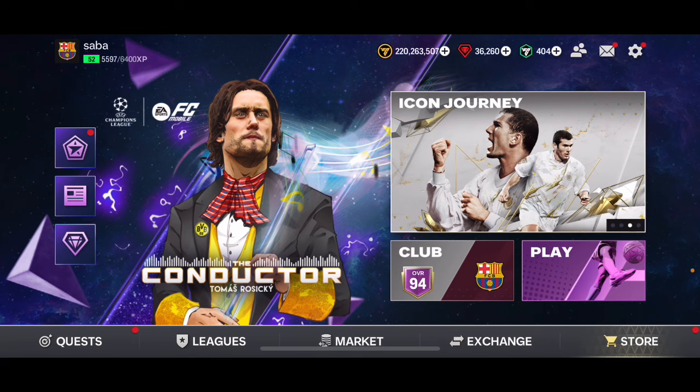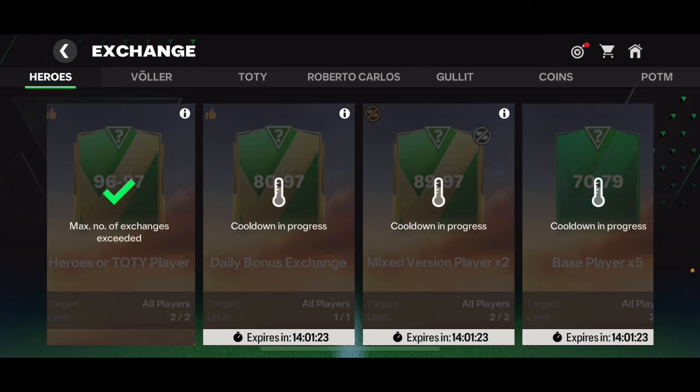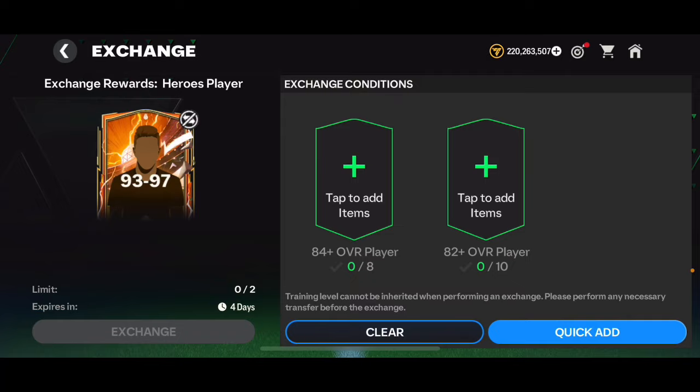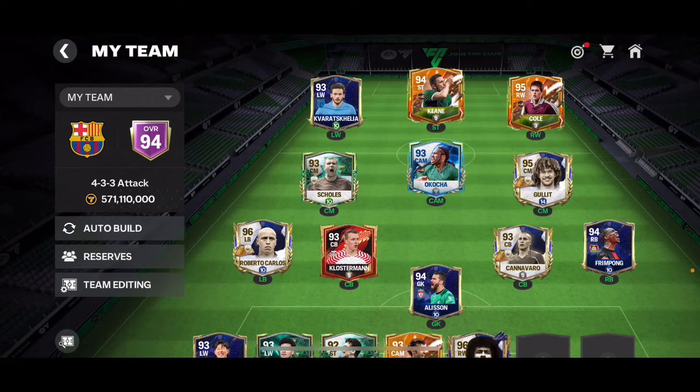We're getting a lot of untradable cards right now in FC Mobile with the exchanges and events. This 87 to 97 overall player pack is fully untradable, as well as the new 89 to 97 overall player pack. This 93 to 97 overall heroes pack is also untradable. In this video I'm going to show you how you can make coins from your untradable cards, but there is a little bit of a twist to it as well.